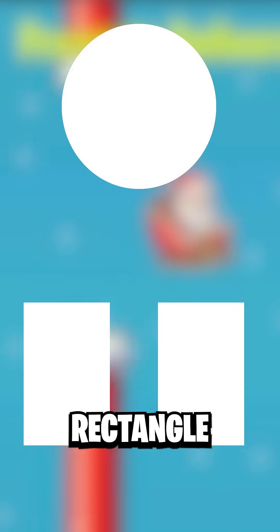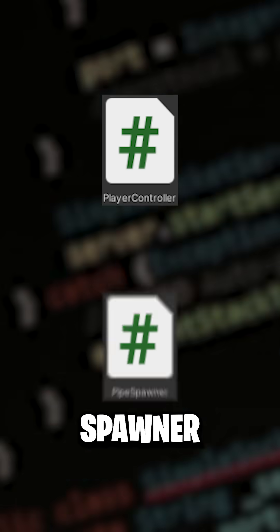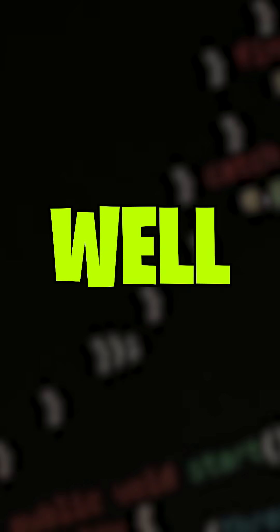First off, I added a circle sprite and some rectangle sprites to make Santa and the chimneys. We then added a player controller, pipe spawner, and other coding bits and bobs because, well, these are vital.